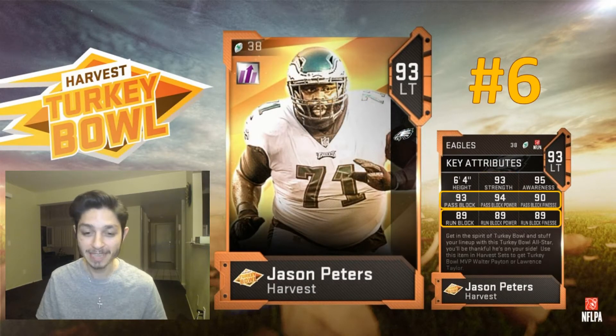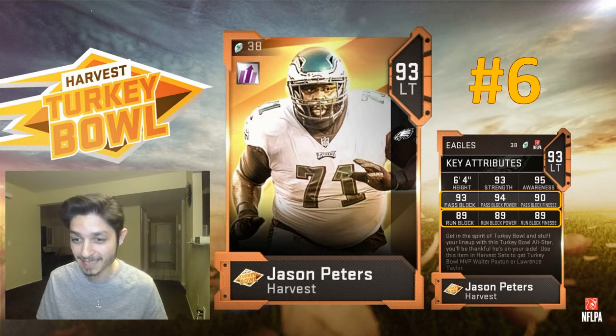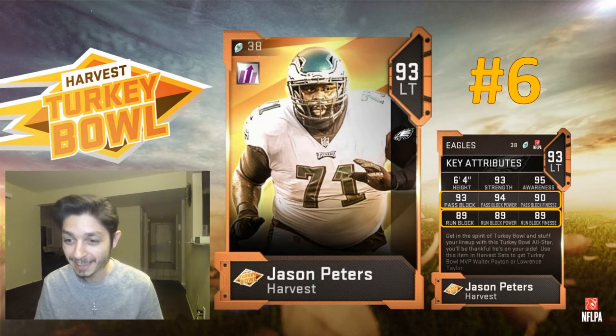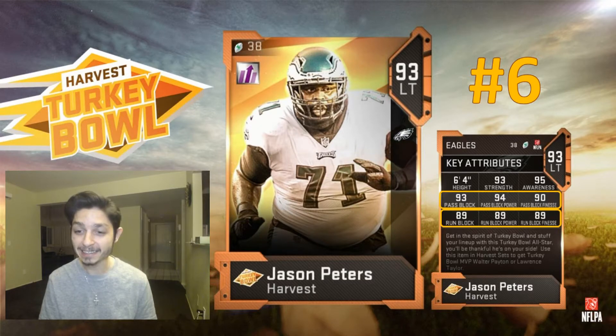Number six is left tackle Jason Peters: 93 pass block, 94 pass block power, 90 block finesse, 89 run block, 89 run block power, and 89 run block finesse. He's a very good card. When you power him up, he'll get 90 run block and 90 run block power, while keeping the 93 pass block and 94 pass block power — a very, very good card. He is my number six.